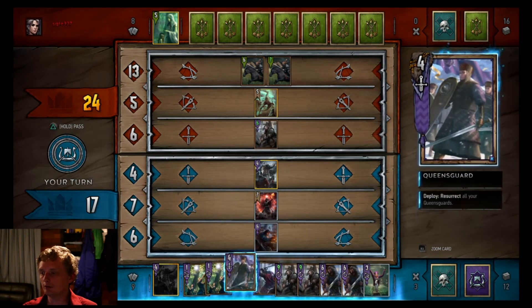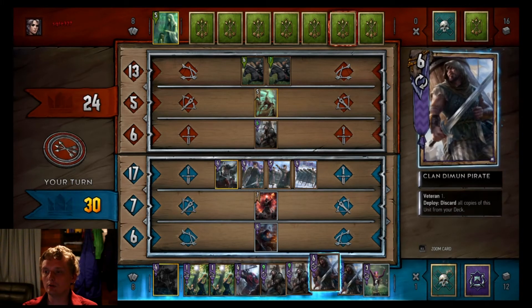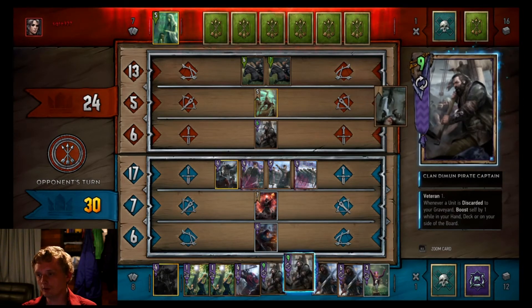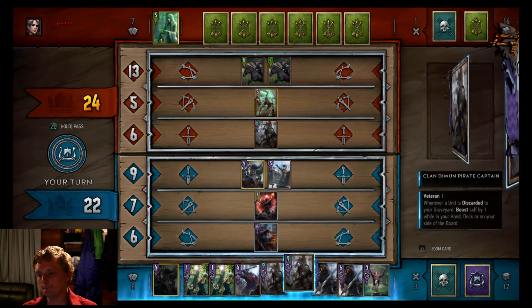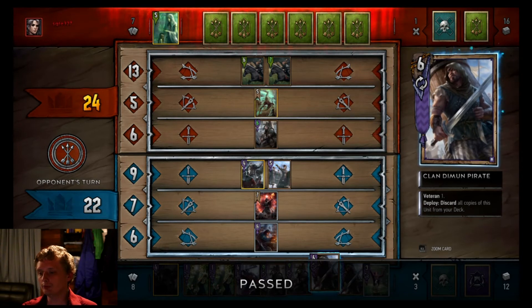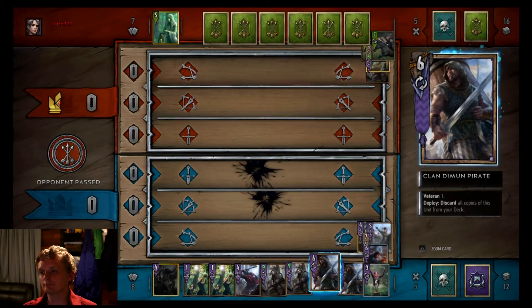Might just play a pirate - I have both those boosting cards out. Could just play a Queensguard if nothing boosts him right now. Then we'll pass after this turn where he gets too much value out of having double those. We'll pass - see how things go around two. Maybe we'll draw a bit better now, we thinned out our deck a little bit.